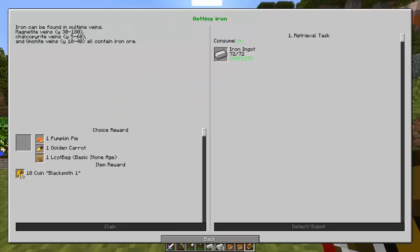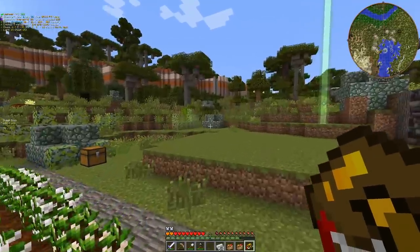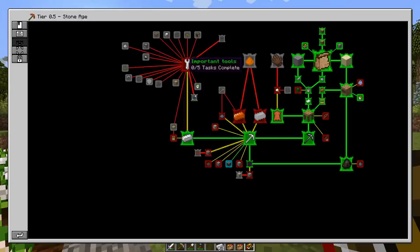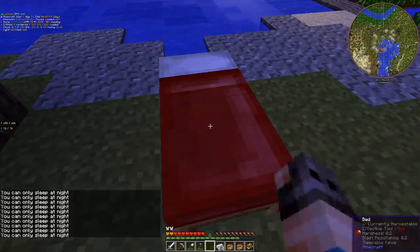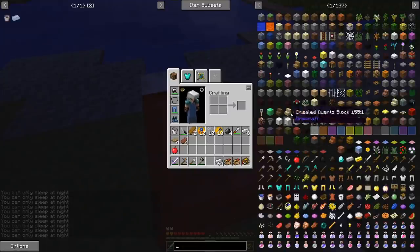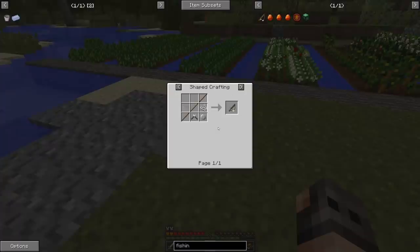I did manage to gather a decent supply of iron and I think we should have our 72 ingots. Pumpkin pie or a loot bag? Loot bag. Here is the main point with that quest: we have unlocked something incredibly important - the important tools. I don't have much experience with Greg Tech so I have no idea what the proper tools are.